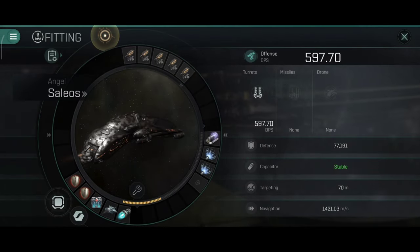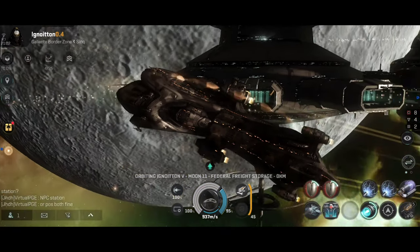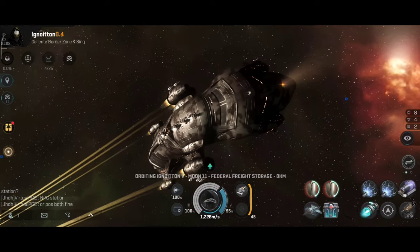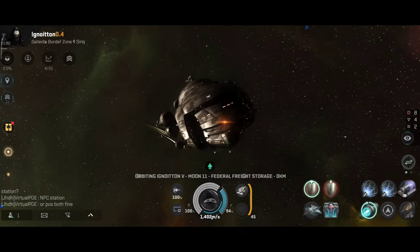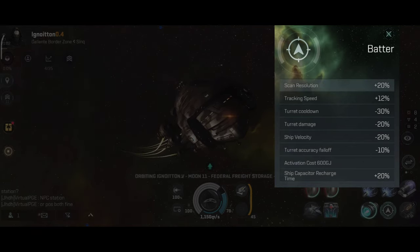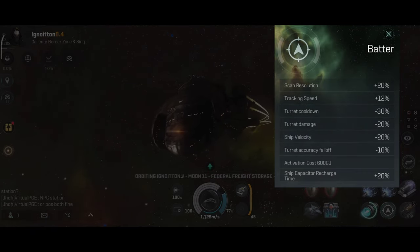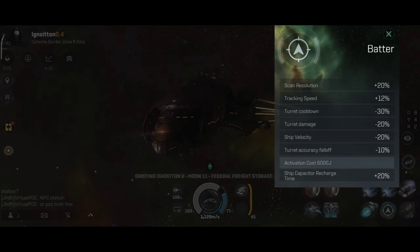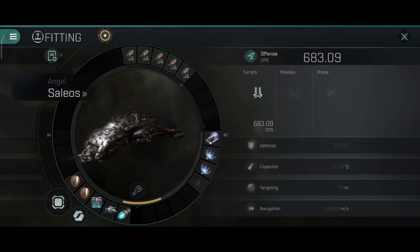With the damage control active — okay, I think my damage control is bugged. Lovely. This is the battery mode: plus 20% scan dilution, plus 12% tracking speed, turret cooldown minus 30%, minus 20% turret damage, ship speed minus 20%, turret cycle minus 10%, and ship capacitor recharge plus 20%. Basically it increases your rate of fire but makes your ship a little bit slower, and it also increases your tracking, which is very interesting.